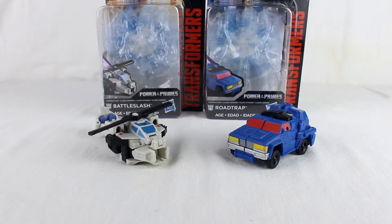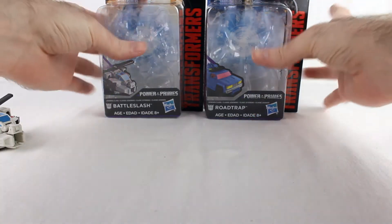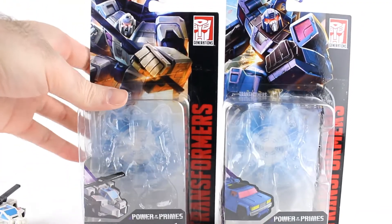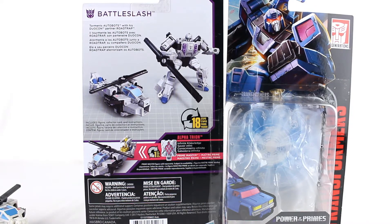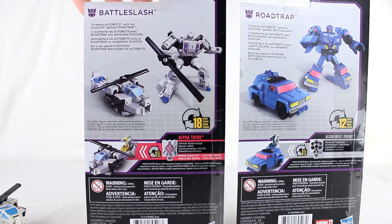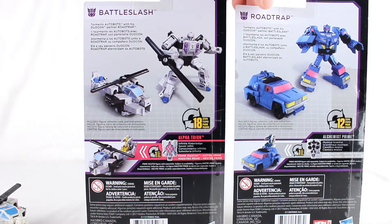You can see it's a white helicopter and a blue truck. They come in these packages - you can see the artwork right there, very nice artwork. On the back you can see Battle Slash torments Autobots with his Duocon partner Road Trap, and Road Trap torments Autobots with his Duocon partner Battle Slash. Standard Legends class packaging.